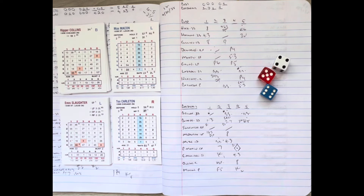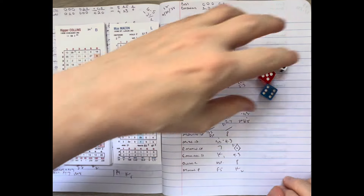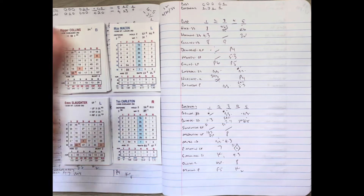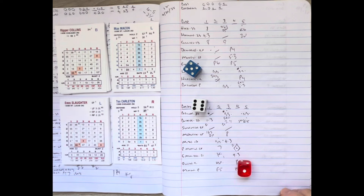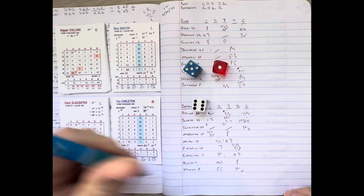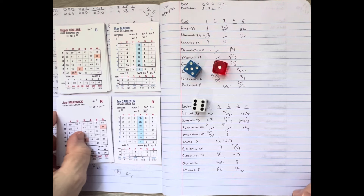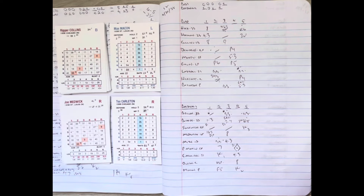The Cubs' bullpen gets going as Jolly Cholly Grimm can't handle much more of this — Clay Bryant starts to throw for the Cubs. Enos Slaughter comes up with the infield in at the corners, back up the middle. Carlton delivers and strikes him out! Strikeout number three for Tex, and that brings up Medwick. The Cardinals don't want to let this opportunity go by — the Cubs scored in the top of the inning and they want to respond.